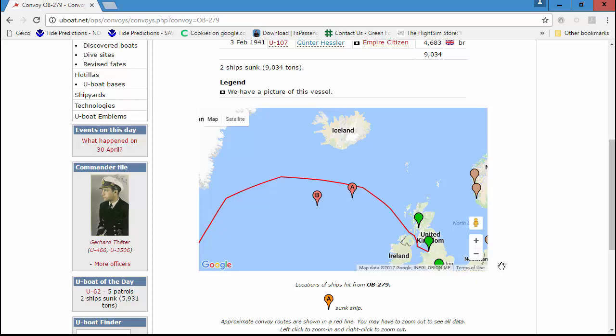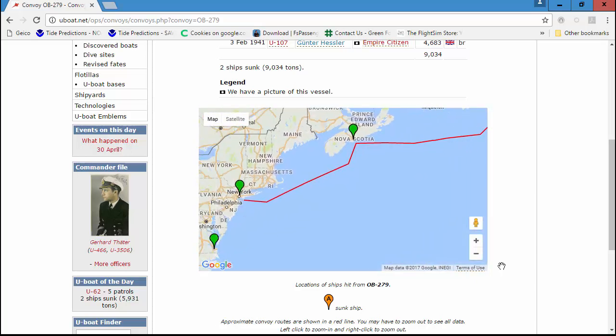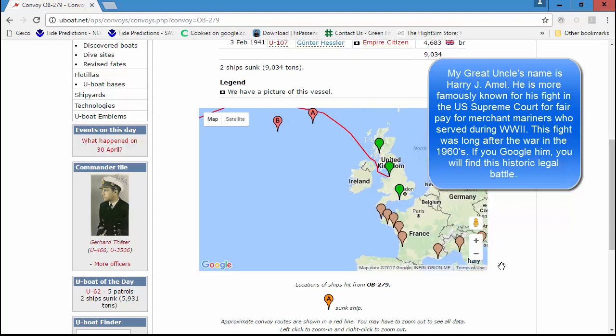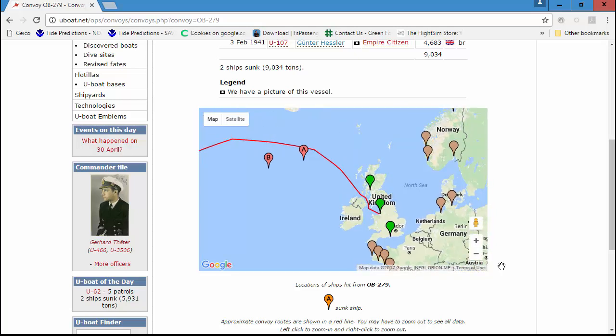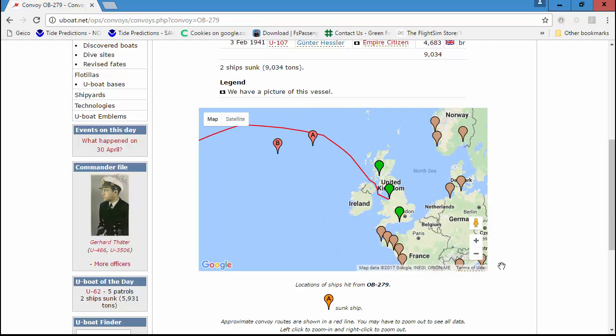He was a merchant marine on one of these merchant ships. He was coming from the United States — he came out of New York, where he lived in Long Island, to board his ship. They used to come across the Atlantic and deliver supplies to the UK. He served both before the war started and all the way up to the end of the war. On two separate occasions, his ship was hit by two torpedoes and sunk, and he was dumped into the North Atlantic — but he survived.